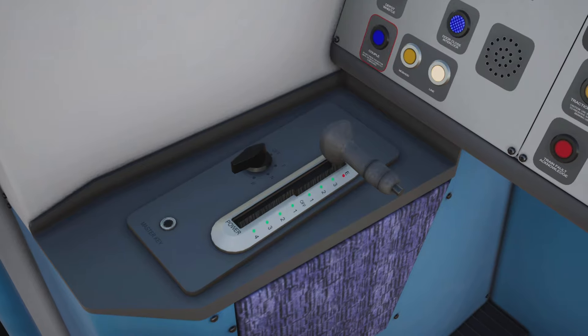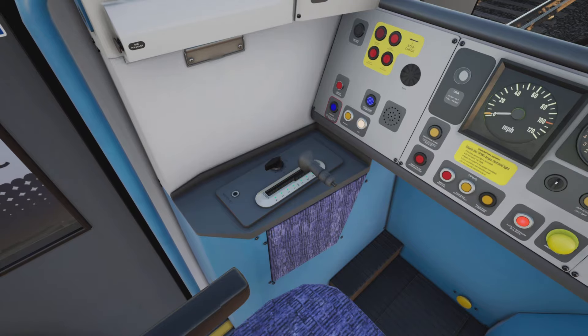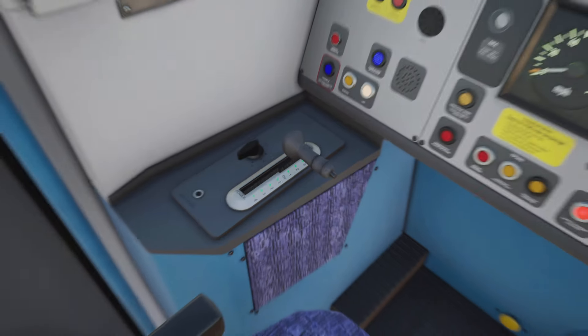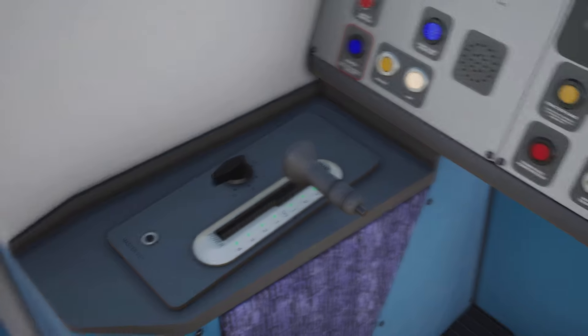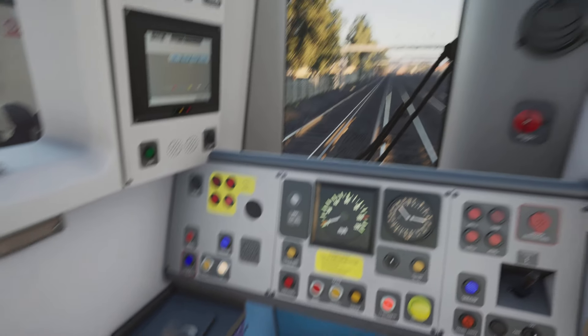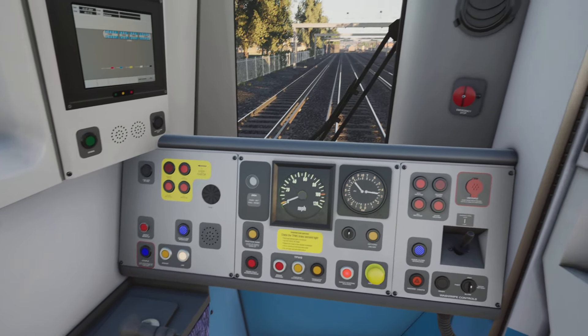And finally there's Emergency — self-explanatory, 100% braking force. So those are your four braking positions. Emergency wouldn't normally be used, and even Brake Step 3 isn't normally used either — that's just your backup in case you've misjudged your approach speed, which can happen to the best of us.